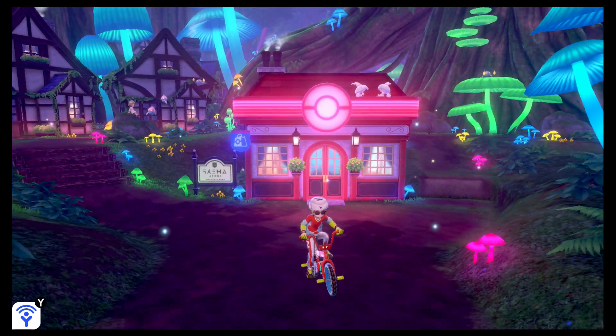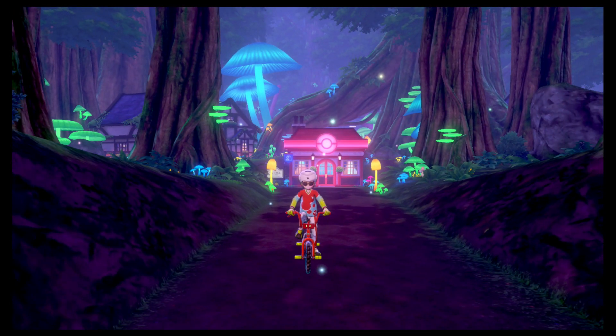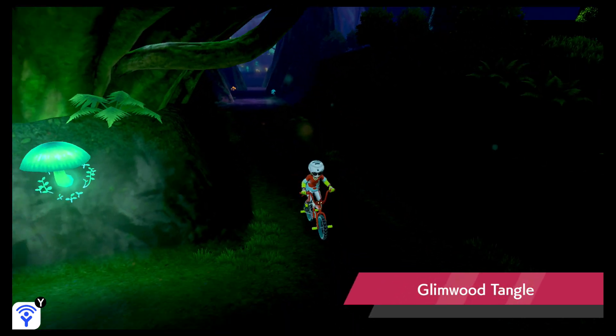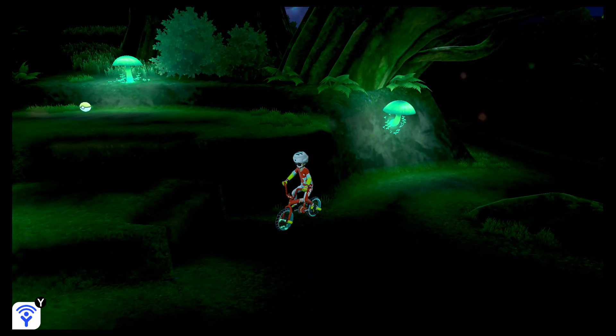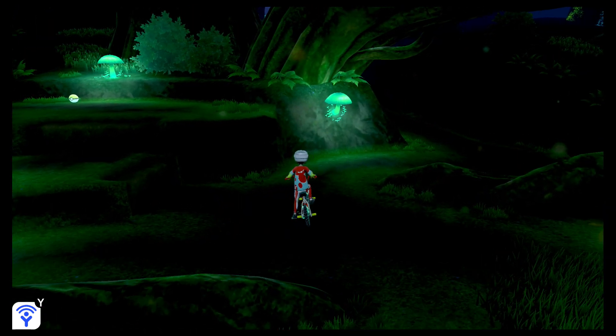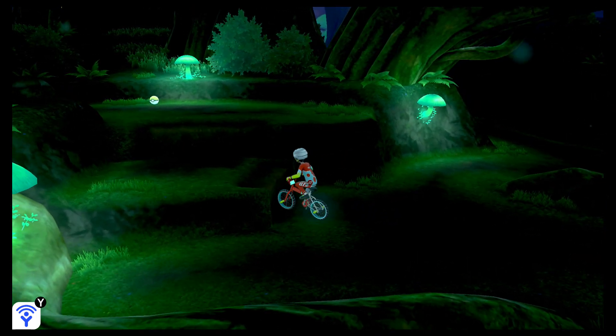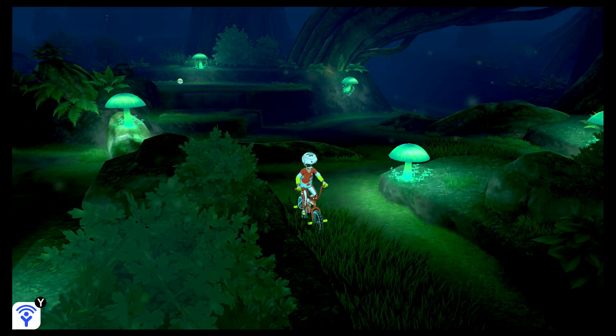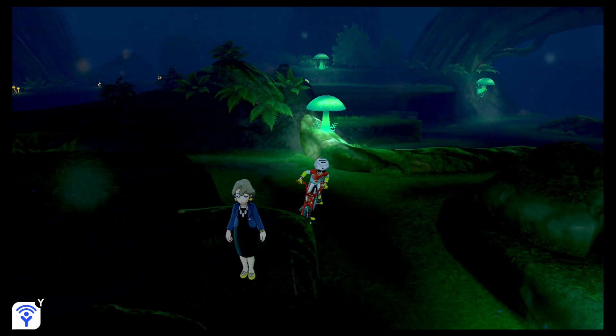This is going to be the area where you find a bunch of fairy type Pokemon, such as Galarian Ponyta — well, technically it's psychic, but anyway, you're going to want to go to this area. Your goal is to get to the north part of this forest, but you can't get there right away, so you have to take the long path down.